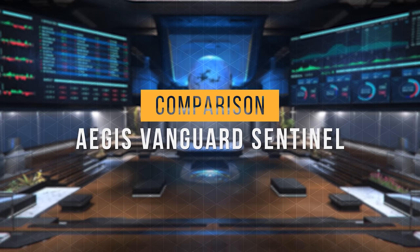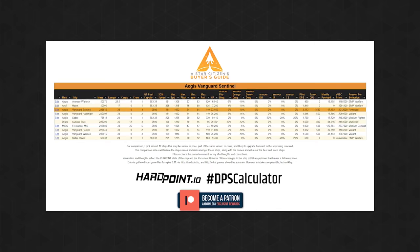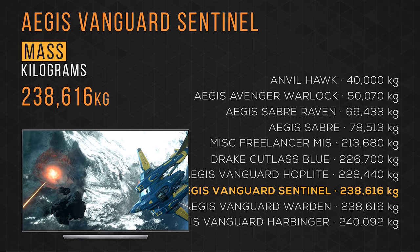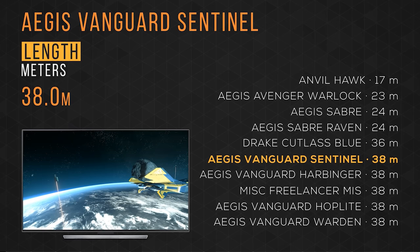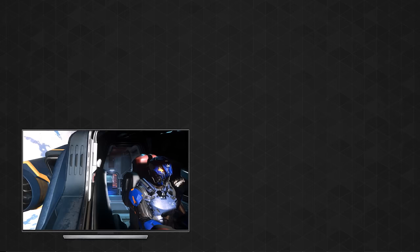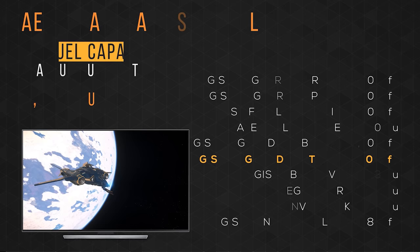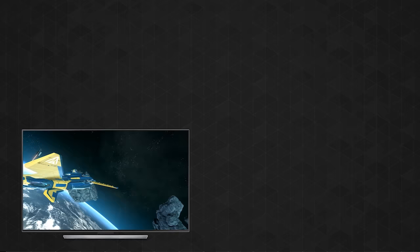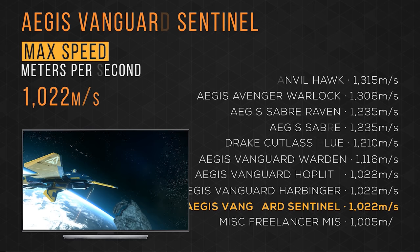Now that we've taken a tour, let's see how it compares to other ships you might be considering. For comparison, I've selected 10 ships: a medium fighter, the other Vanguard variants, and some EMP warfare ships. The Google Sheet document with this data is linked in the description. The Aegis Vanguard Sentinel weighs in at almost 239,000 kilograms and ties in eighth place. It fits in at 38 meters in length and ties in last place with the Vanguards and Freelancer. It totes zero SCU cargo. It has a max crew size of three and ties in second place with the Warden and Cutlass Blue. It carries 2500 quantum fuel units and ties in first place with the Vanguards and Freelancer.